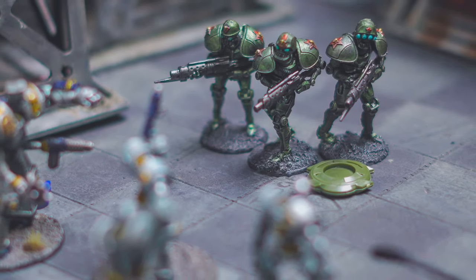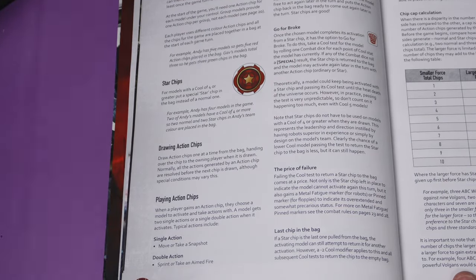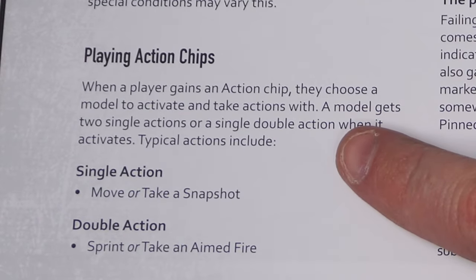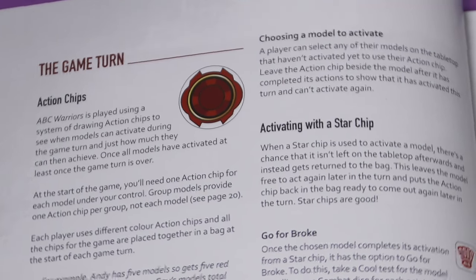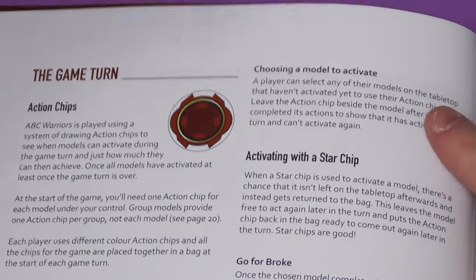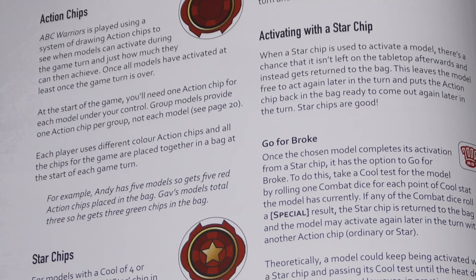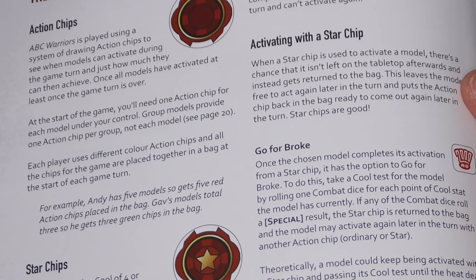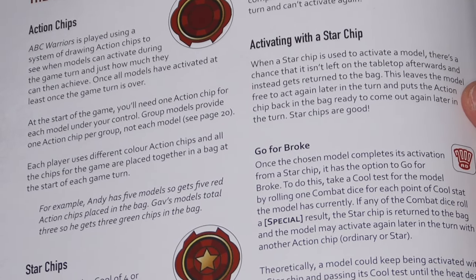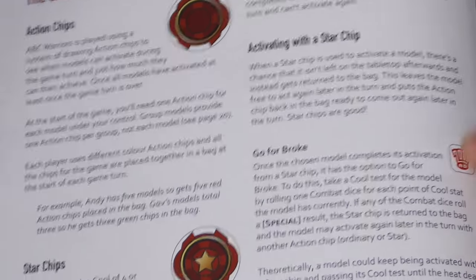Chips are drawn one at a time from the bag and handed to the owning player when drawn, then they take their turn. If it's your turn with an action chip, you can make a single action - examples given are move or take a snapshot. A double action would be sprinting and taking an aimed shot. A model can select any model on the tabletop that they control that doesn't already have an action chip next to it. Once a model completes its turn, you leave the chip next to it so you know it's done.